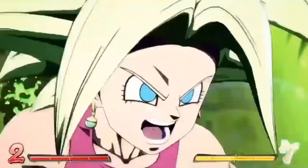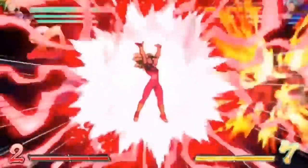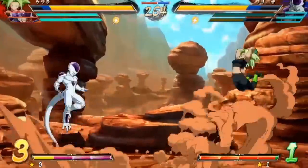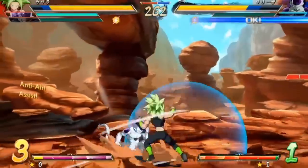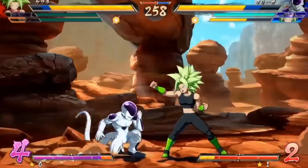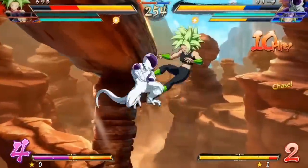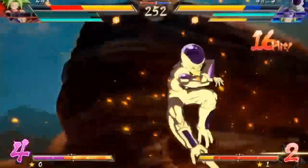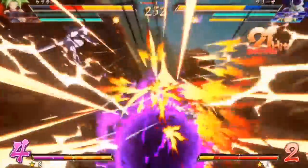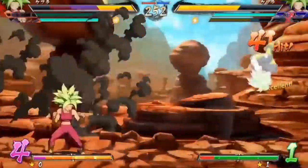Kefla's basic special moves don't differ too widely from what we already saw in the trailer: her dash, her energy spin into a throw, her projectiles which she can EX to throw out two instead of one. She does seem to have a really quick dash attack — I'm not sure if you can change it between a low or a high — but that appears to be the only special move we hadn't already seen. Not that it really matters, because they definitely built Kefla around the idea of being a super fast character that applies a ton of pressure.